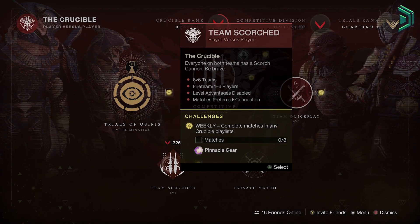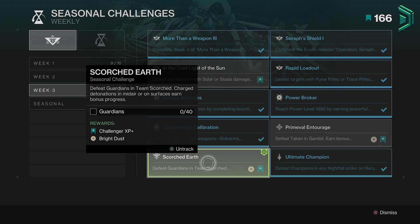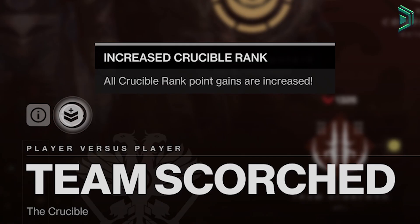The weekly featured crucible mode is Team Scorch. Remember to complete your seasonal challenge to avoid delays. It's also double crucible ranks — have fun.